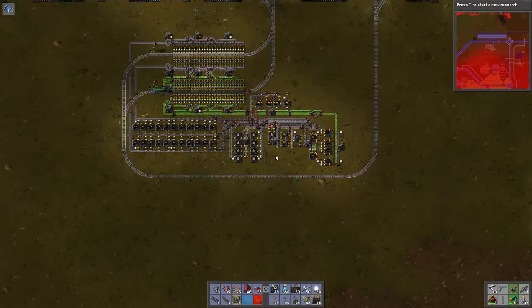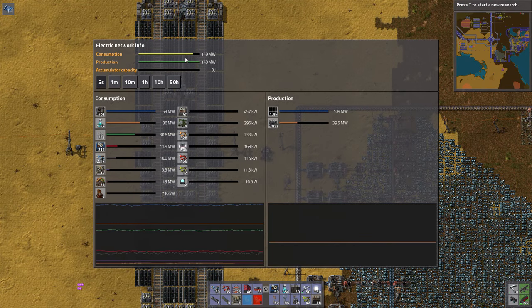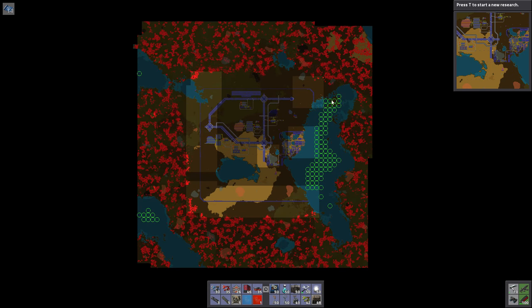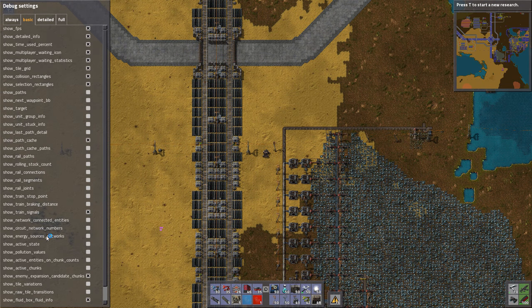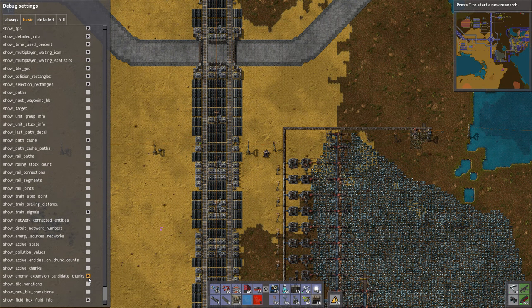I think we can call this a success — we've got trains, it's up and running, hooray! After setting all that up we've spiked up to 150 megawatt load, and that's without getting attacked. I should show you one other thing — you see these green circles out in the water? I saw other players doing this during the livestream and it turns out this is not a mod, this is a default vanilla part of the game. What it does is show you valid chunks where a biter or spitter nest might spawn.